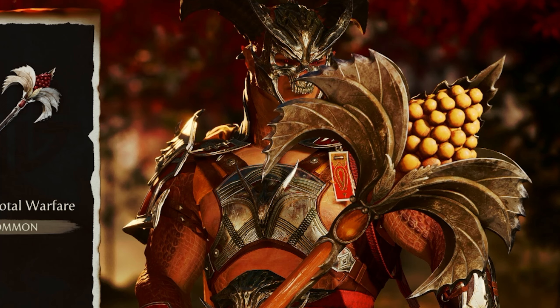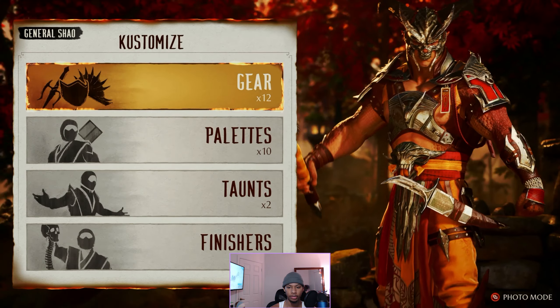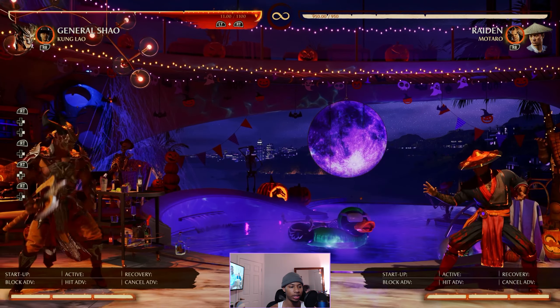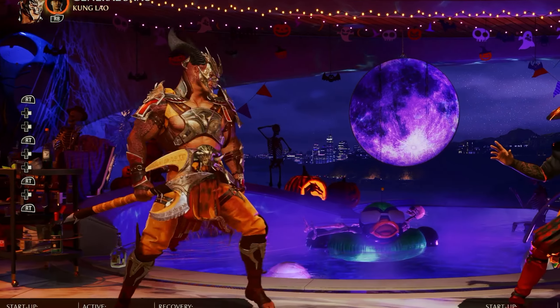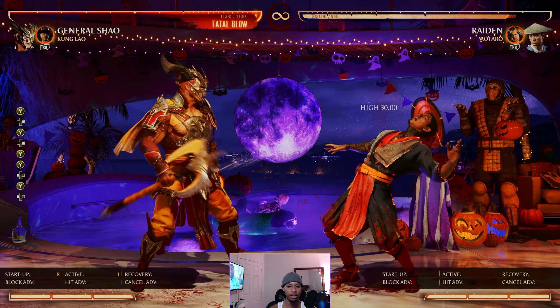Alright, first thing I gotta check out is his movement. I'm gonna have to get used to his wave dashing, but he covers a lot of ground on his forward dash — honestly this makes Kung Lao look like a turtle. And of course he's got that godlike button that pretty much every Shao player spams, and I'm gonna be doing the exact same.